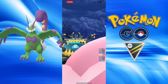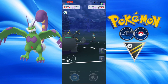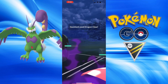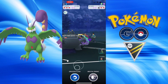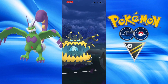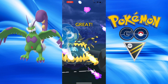Gust is a four-turn fast move, so it takes a while, but it is a very strong flying-type move. Bleak Windstorm is a two-bar charge move with a chance to drop the opponent's attack. I also have Focus Blast for the potential one-shot on steel types and rock types — some nice weaknesses of the flying type.